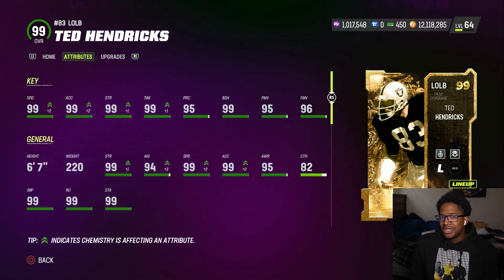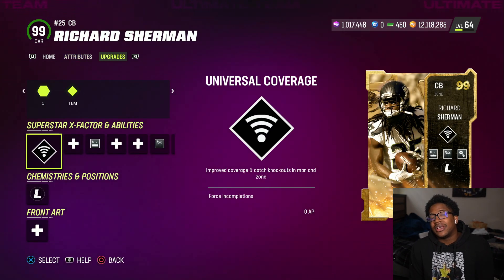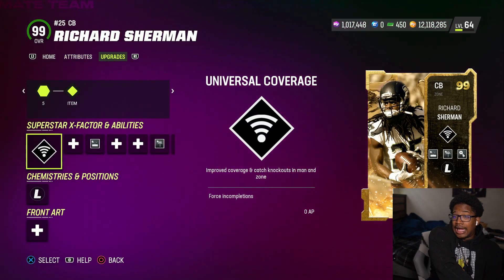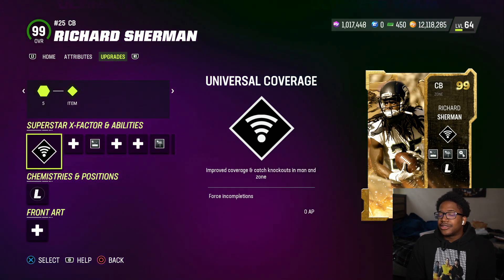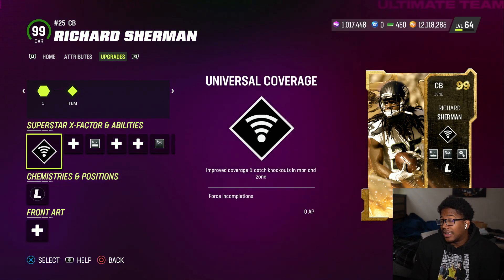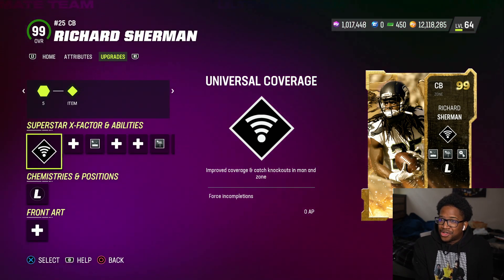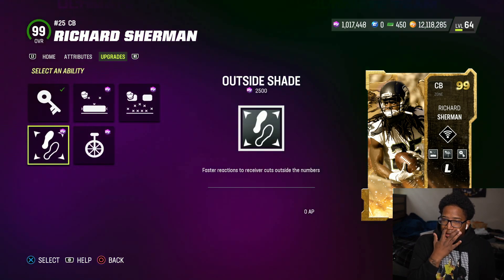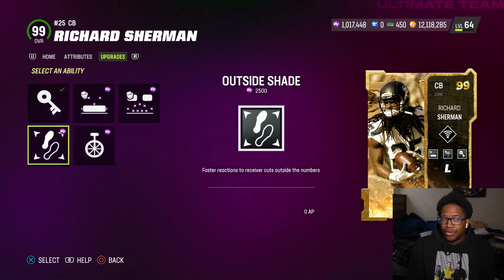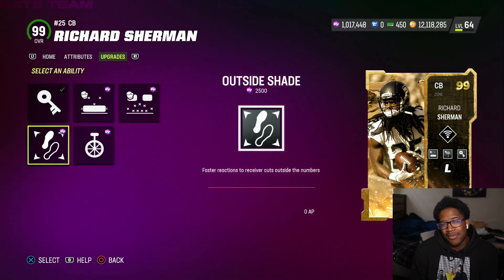He's 6'7" so he's going to help out a lot. Now let's look at Sherman. I think he's one of the best corners in the game because he is 6'3" and tall, so he should be one of the free guys you pick up. You had Charles Woodson last week at 6'1" — really great card — but Sherman's 6'3", so the extra height helps out a lot. He's kind of similar to JC Horn with the outside shade, which is actually pretty cool.